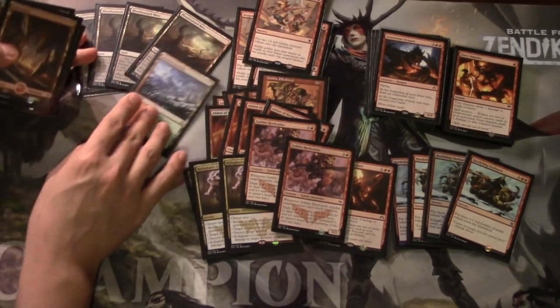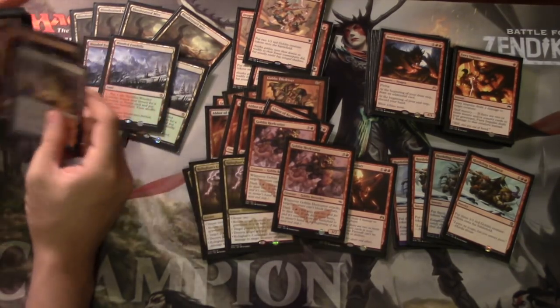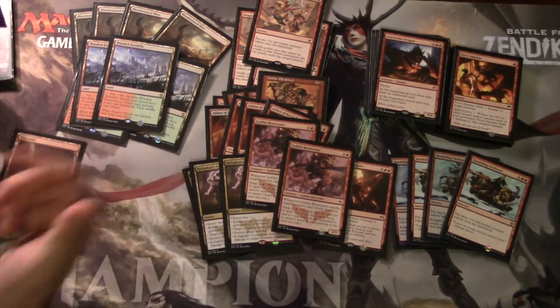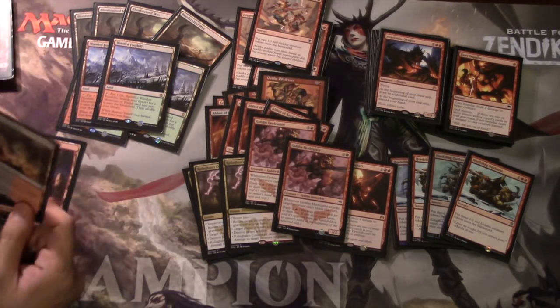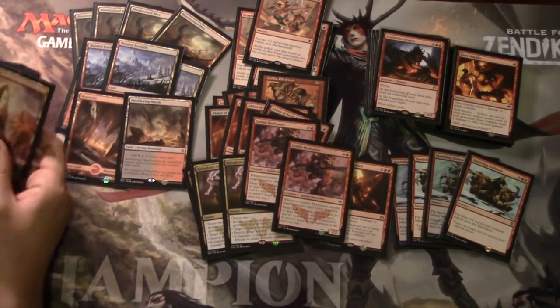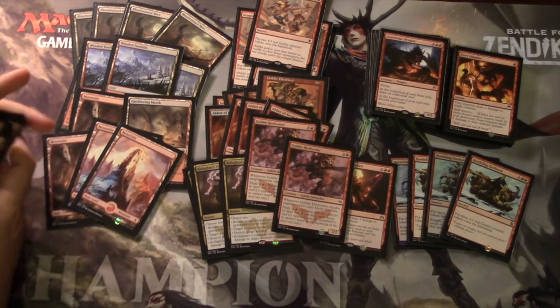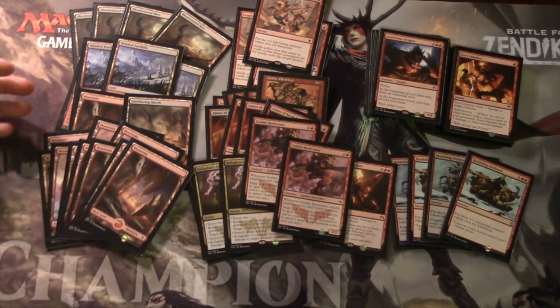This is not a budget deck. You have a playset of Bloodstained Mires, a playset of Wooded Foothills, and one Smoldering Marsh. Normally when you start out you need two lands, and you can always play turn one, which is the most important turn given that you want to hit for damage. The Marsh can be found by eight sources. You have eight fetchlands, one Smoldering Marsh making nine black sources, and then 11 Mountains.